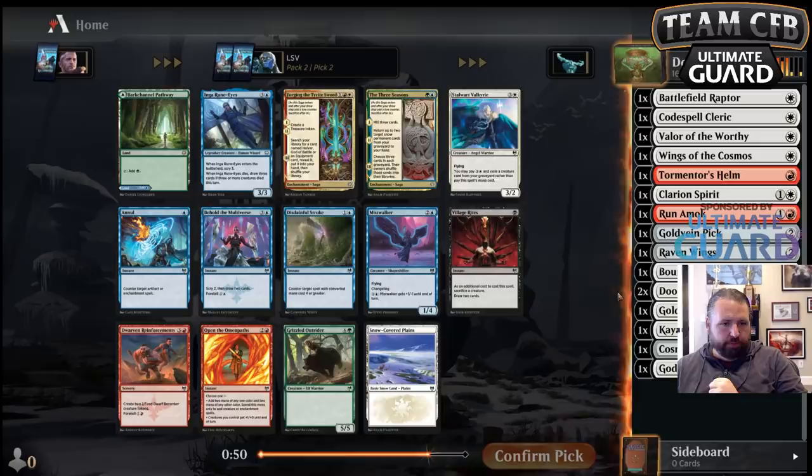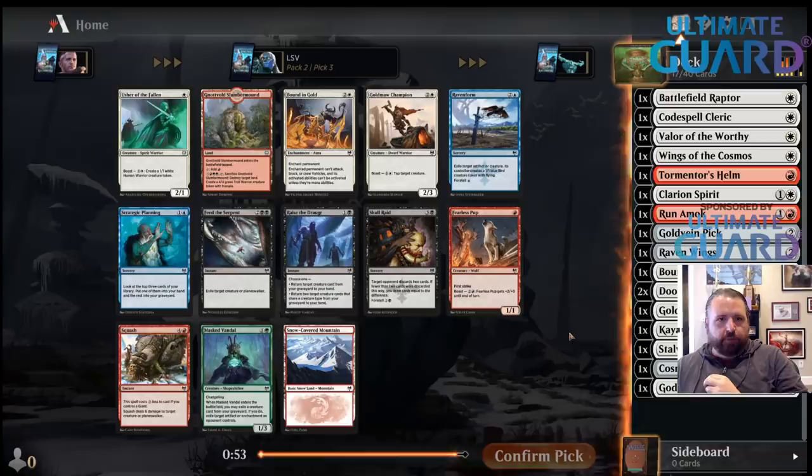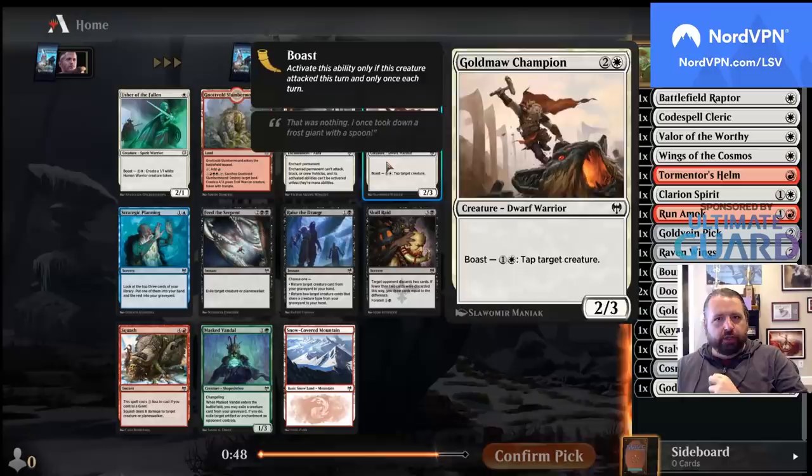There's also Dwarven Reinforcements, but even though I got a last-pick Runamok, I'd rather just take more white cards. I'll take the one-drop — that's what I'm in for. One-drop beater — we are getting in there.